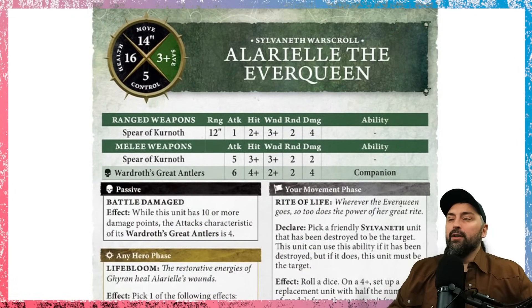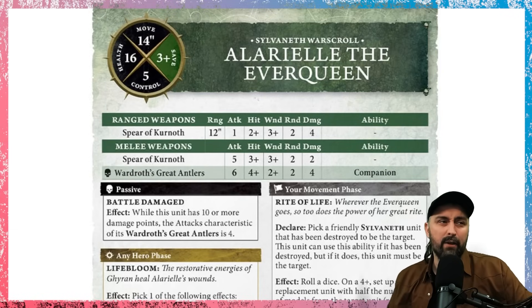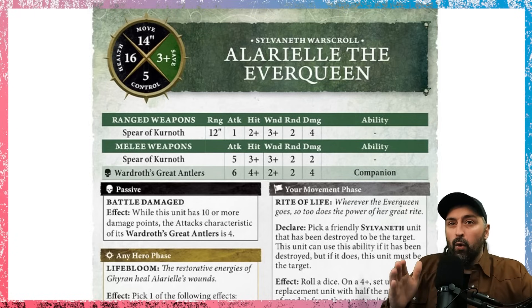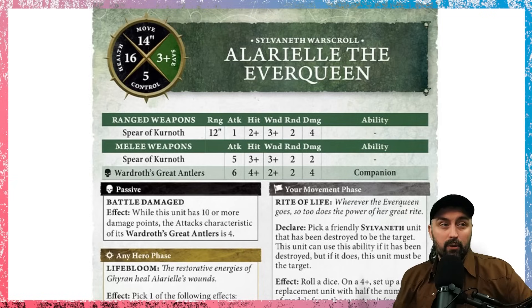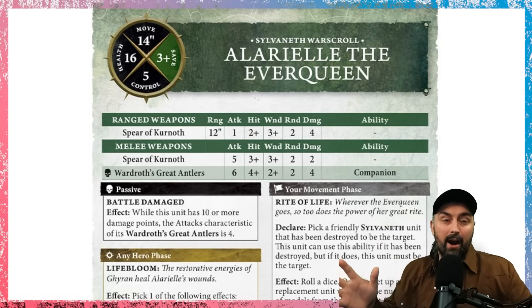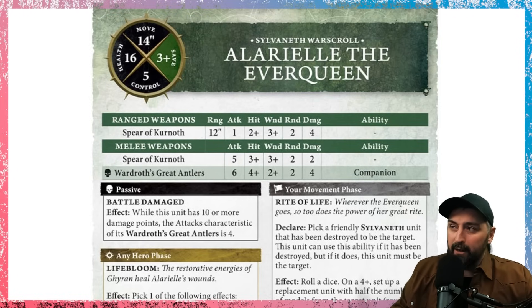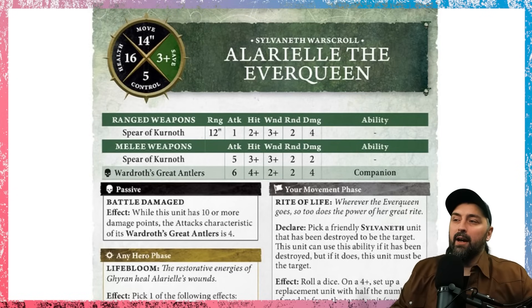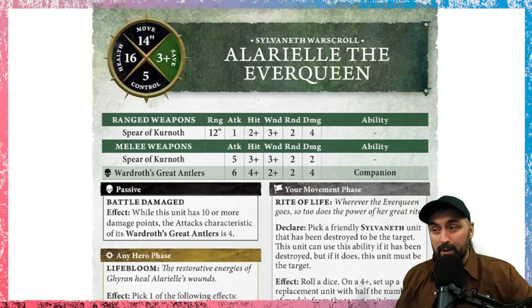Now we're going to look at units, and the first one is Alarielle, the goddess herself - definitely a centerpiece addition. She has 16 health on a 3-up save, control value 5, and moves 14 inches, which gives you a really big threat range for a caster-resurrection-combat hybrid. In combat, the Spirit of Kurnoth has five attacks doing damage two, and the Wardroth Great Antlers has six attacks doing damage four - it's a companion ability so you can't improve its stat line, but hitting on a four means you're potentially doing 24 damage. Rend 2 is quite nice as well.